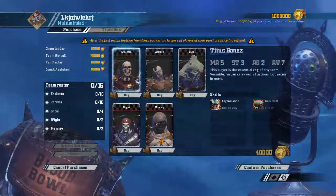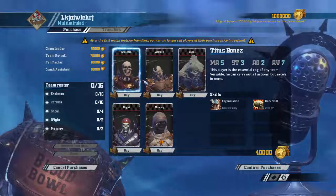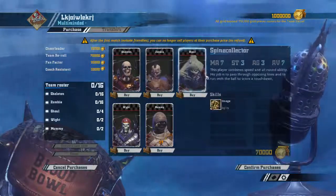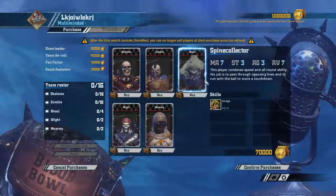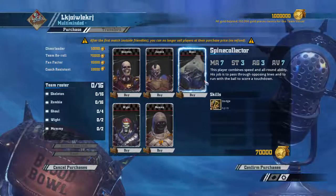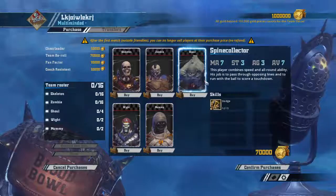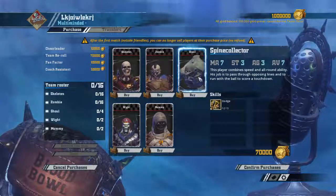They've got AG2, so they're very bad at dodging. Then we've got this guy — combines speed and all-around ability, his job is to pass through opposing lines and run with the ball to score touchdowns. He starts with Dodge and is only 70,000 gold. Not bad, but AG3 worries me a little. Movement allowance seven is nice.